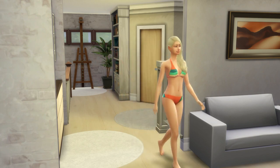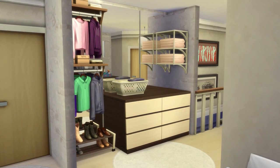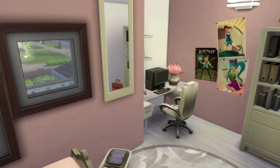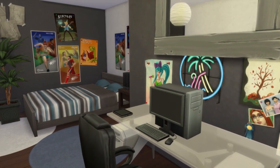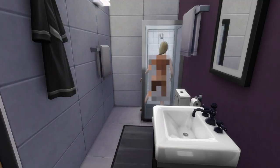On the third floor we have the party area with a bar and all that, with a beautiful view over Willow Creek. There is also a gym and one bathroom which is connected to the master bedroom. There is even space for a nursery there as well, so I would recommend this house to a family with many many kids.